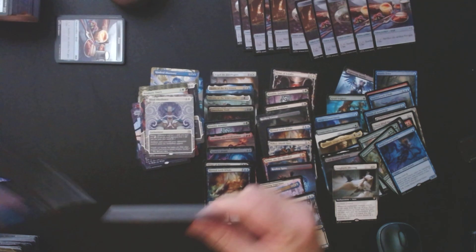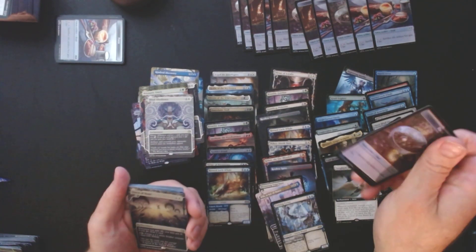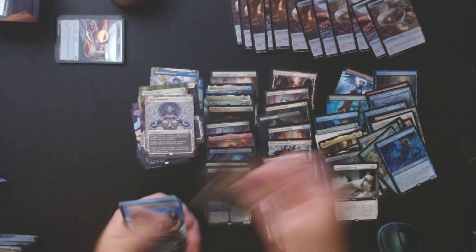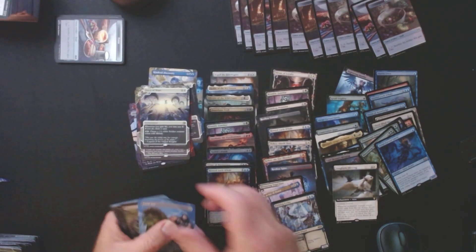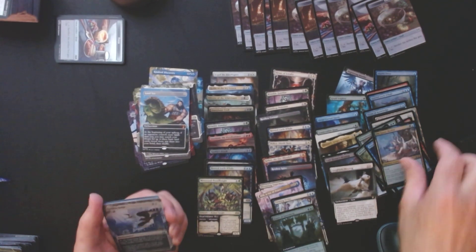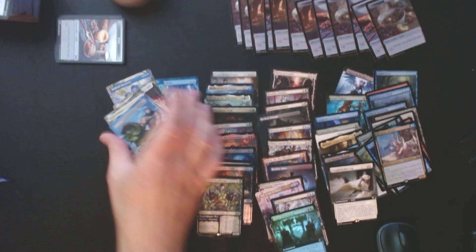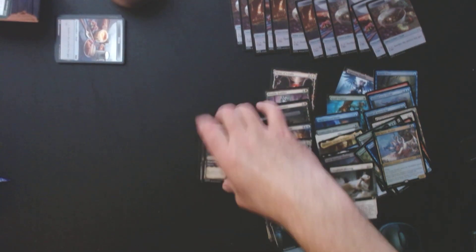Let's see if we can do it — come on pack, give me the goods. This is going to be a two confetti foil case, I can feel it. A Ton of Hope — which is not a confetti foil. Even if it was, who would care? We've got the anime Land Tax, Mosswood Dreadknight, I like Camcorder Gear Rig, a couple of decent cards, and then a Mother Goose. Yep — this is probably right around an average box.